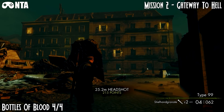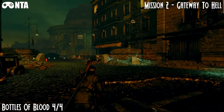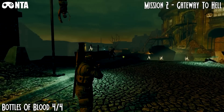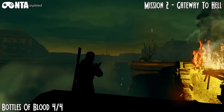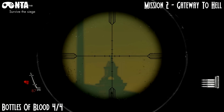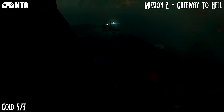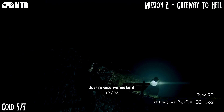Bottles of Blood number 4 and Gold number 5 are both in the same area — this is the last section. There will be a bridge right here, but don't go across it because you'll die, as I found out. Instead, in the distance there will be 2 pillars, and on top of one of them there will be the Bottle of Blood. Then starting from that, go left, head down the stairs and go claim your gold number 5. I'll see you guys and girls in Mission 3.